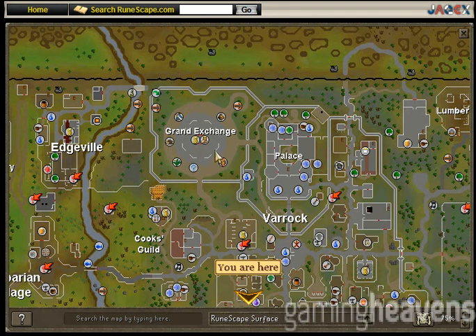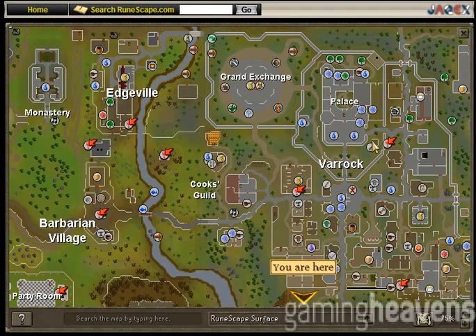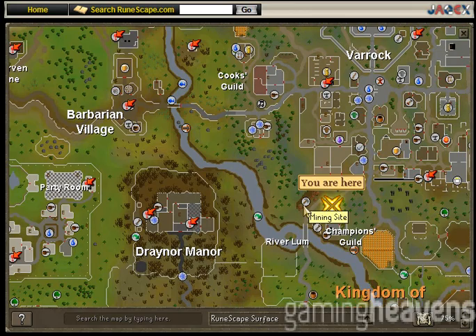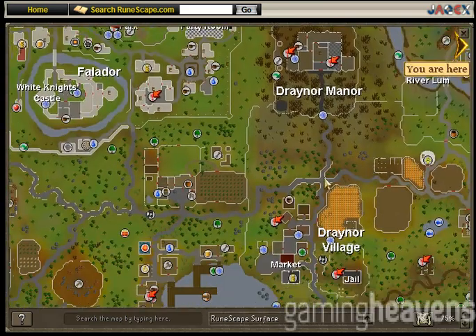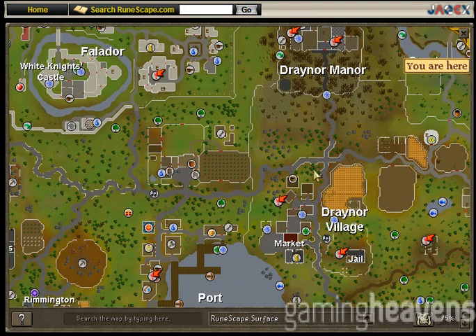90 steel nails — these buy easily at the Grand Exchange. If you do not want them, you can go through the hassle of making the steel bars and smithing them yourself with a hammer. You are going to need a hammer. An unfired bowl — for unfired bowls, all you have to do is go find clay. There's clay over here. Mine some clay. Either take it to the pottery wheel in the Barbarian Village or Draynor and make yourself a bowl. Use the clay you mine with water to get soft clay.